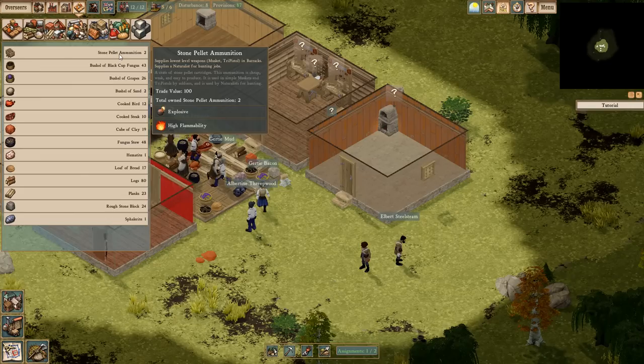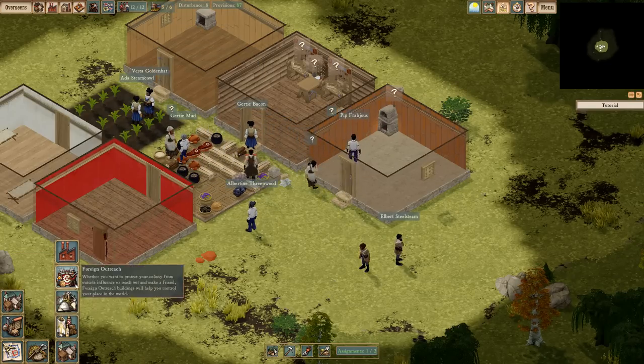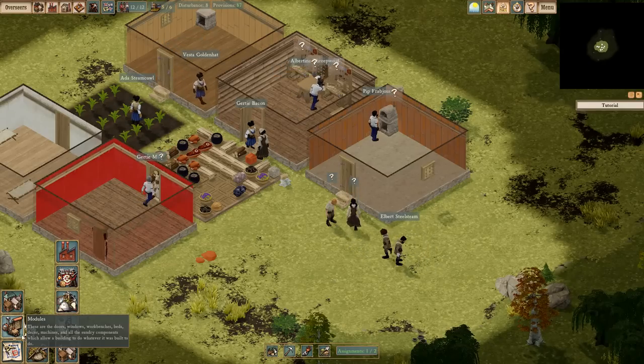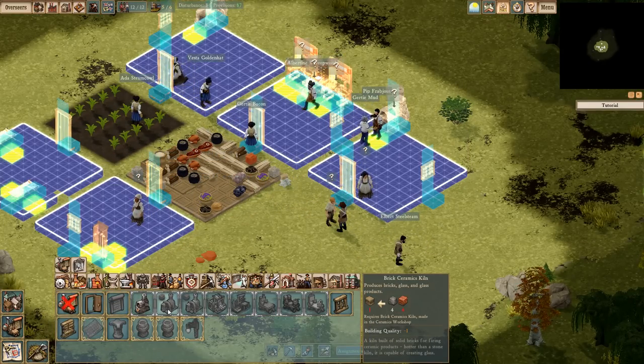High flammability — we've got two of these. How the heck do I make these? It doesn't even show me in here. It's made in the ceramic scene — do I need one of these?